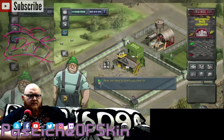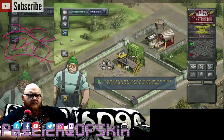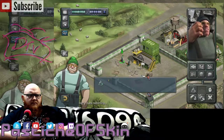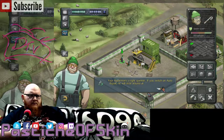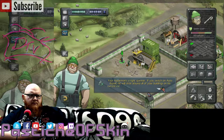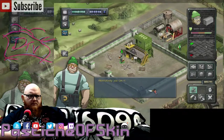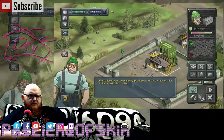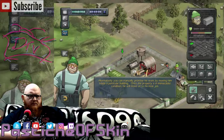Now we need to teach you how to look after your estates. Let's introduce you to one of our other characters — the repairman. Please select this fine gentleman over here. Your repairman's a right spanner. If you switch on auto repair, he will circle around all of your buildings on his current estate, repairing them one after another for you. Alternatively, you can manually prioritize his work by moving him inside a particular building. Once the property is in immaculate condition, he will move on to his next job.